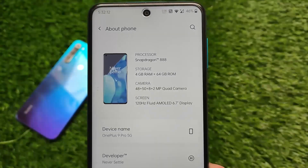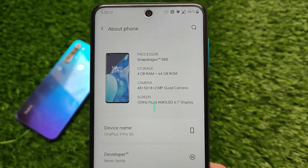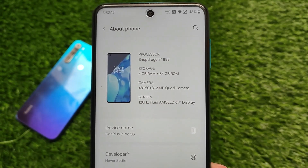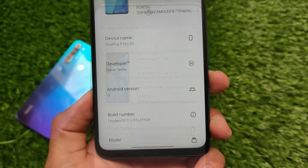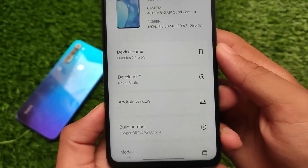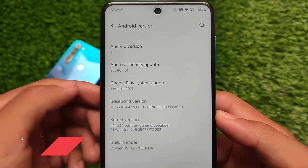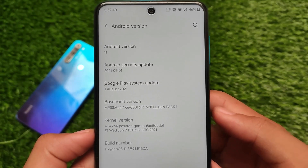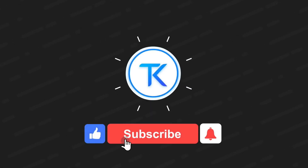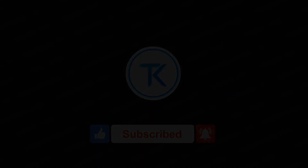Here comes a new OxygenOS build — a new OnePlus 9 Pro port — for Redmi Note 9S, Redmi Note 9 Pro, Redmi Note 9 Pro Max, and Poco M2 Pro users. It's quite good and stable enough for daily use. I'm also going to show you some bugs I found, which may not be major. Let's get started and find out what you get in this build.